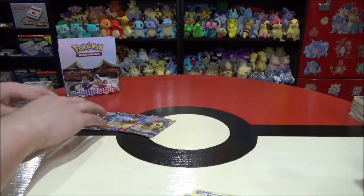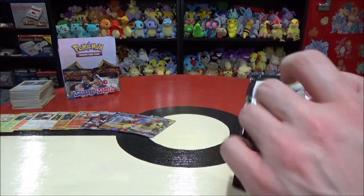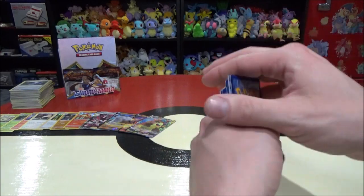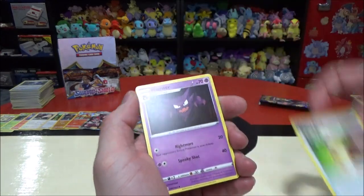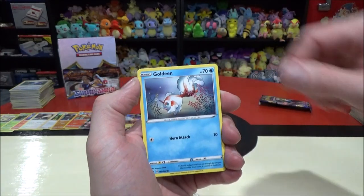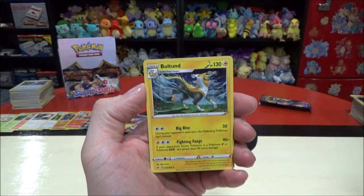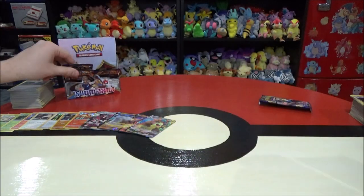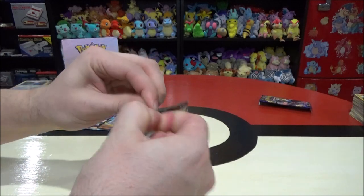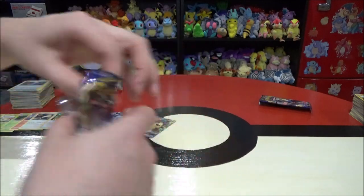Last three packs each. If we could pull all the starters that would be neat. Come on, gold! If not, this is still a blast — I'm having tons of fun. Pack twenty-nine: Vitality Band, Haunter, Thwacky, Snom, Mawile, Gossifleur, Goldeen, Diglett, Turtonator — I really like that Pokemon, that card looks sweet — and Boltund. Boltund looks awesome, he looks terrified though. 75 out of 202. Six more left.